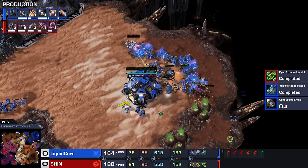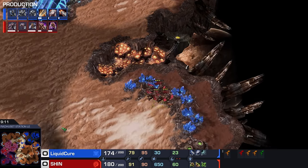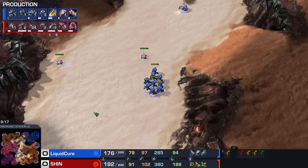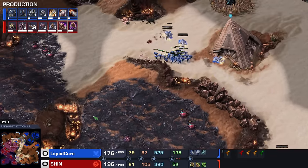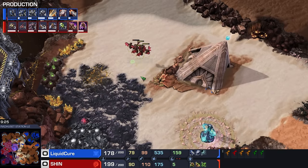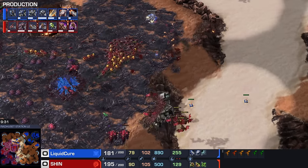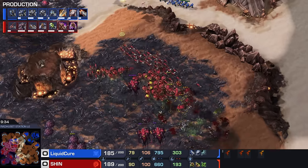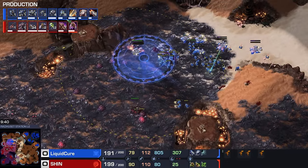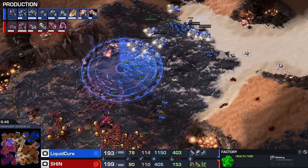Mutas are just not played that often, and I think this map is pretty good for mutas because there's a lot of space to cover. But there's a reason we don't see that much muta play as of late. It's not that the unit composition is bad — mutaling bane is very powerful — it's just that Hydra Ling into Lurker works just as well and is a whole lot safer. Very expensive paper planes is what the mutas usually end up as. Thors are coming right now too, so Cure is really countering the unit.